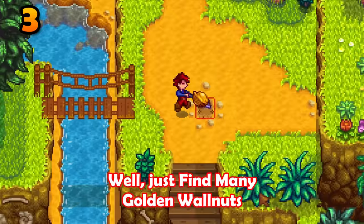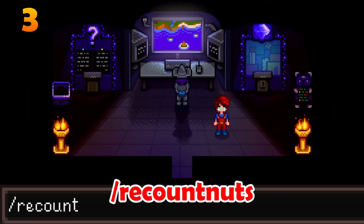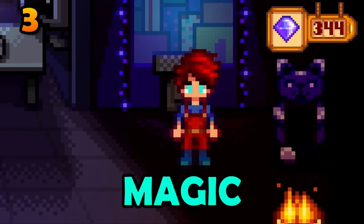Need key gems? Well, just find many golden walnuts, open up the chat window and type slash recount nut, then trade those extra golden walnuts in for key gems. Magic.